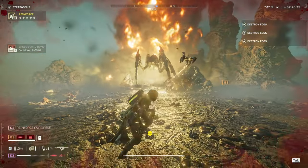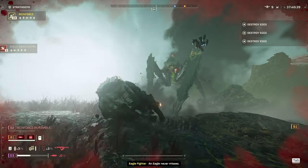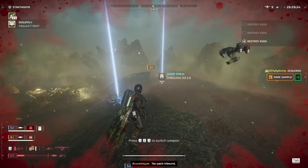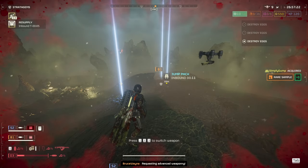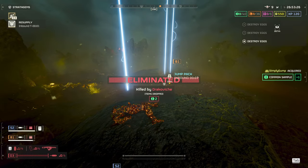If you're having trouble dealing with bile titans with the flamethrower, just throw a stratagem at them and work with your teammates to kill them. The guard dog is great for killing enemies that are chasing you and getting many multi-kills, but you must be careful that it doesn't hit you or your teammates while you're running away.